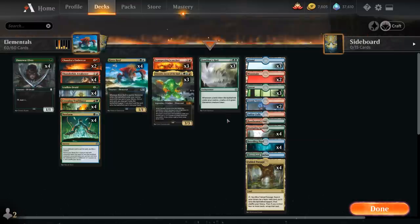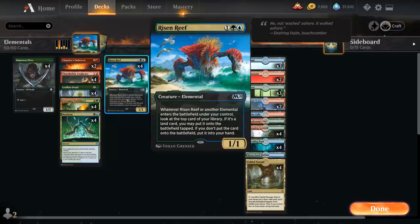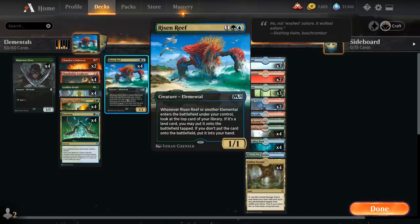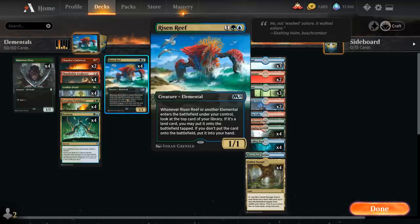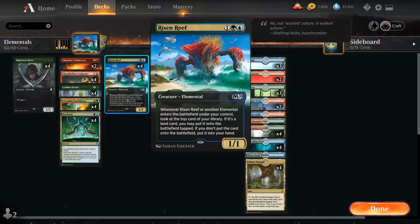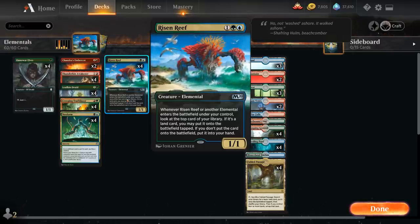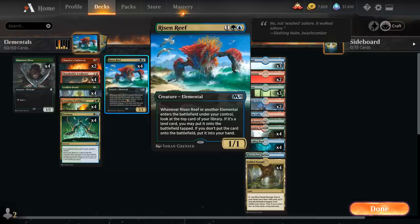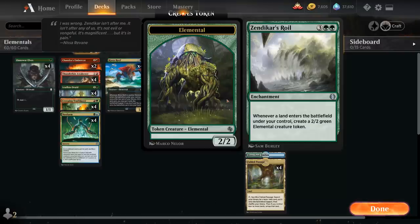Zendikar's Roil combos quite nicely with Risen Reef, the centerpiece of the deck. It's a 3-mana 1/1 Elemental: whenever Risen Reef or another Elemental enters the battlefield under our control, we look at the top card of our library. If it's a land, we may put it on the battlefield tapped; otherwise, we put it into our hand. So if we have both Risen Reef and Zendikar's Roil in play, say we play a land, triggering Zendikar's Roil.